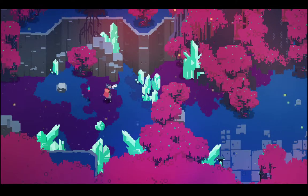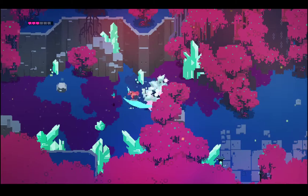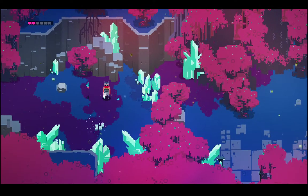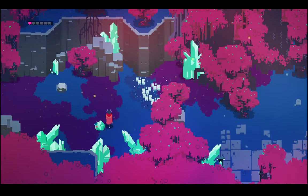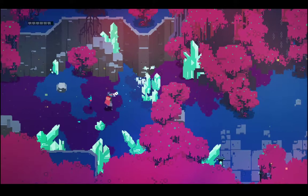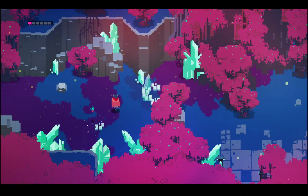Shooting is the long-range attack in Hyper Light Drifter. The mechanic is similar to how shooting operates in games like Enter the Gungeon, as well as other top-down shooting games. Shooting can be used to dispatch enemies as well as destroy obstacles, both from short and long distance. Players can also use shooting to hit out-of-reach triggers or switches to open doors or unblock obstacles, like crystals. Shooting adds both combat and environmental options to the game.